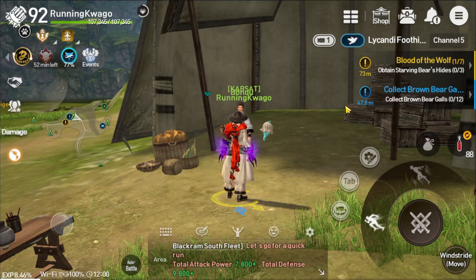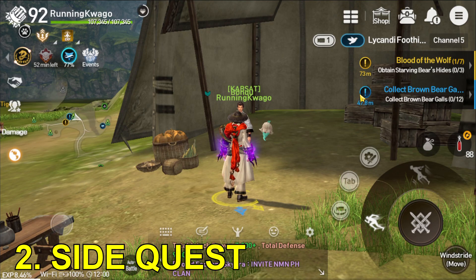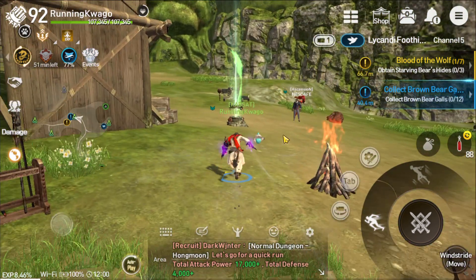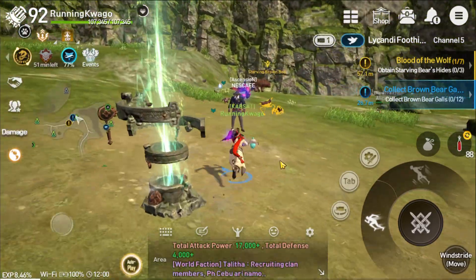Aside from the main quest, there are also what we call the side quests and this is shown highlighted in blue. As the new story unfolds, these quests will prompt and will give you tons of experience, so it is important to complete those quests.